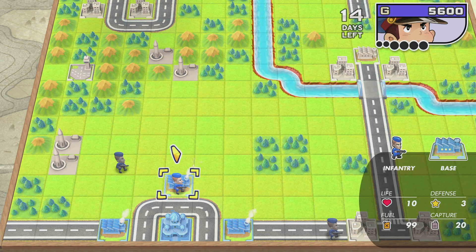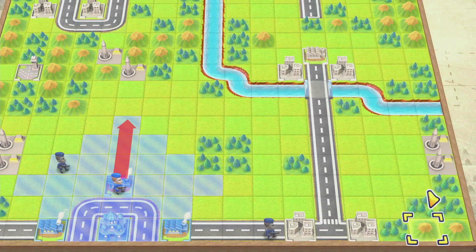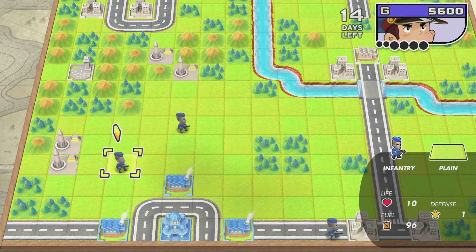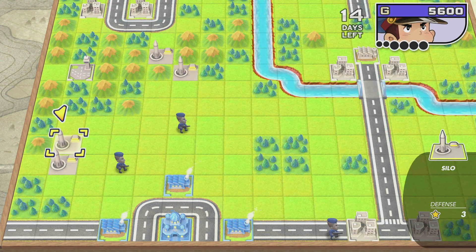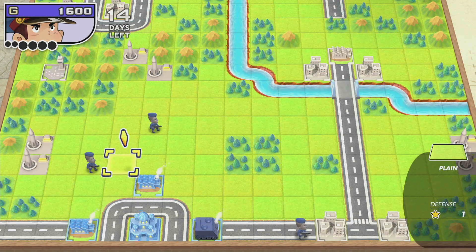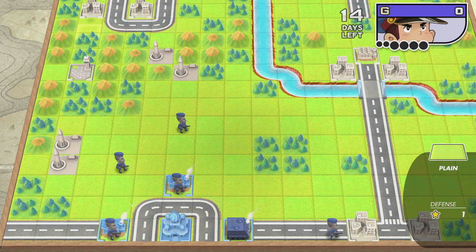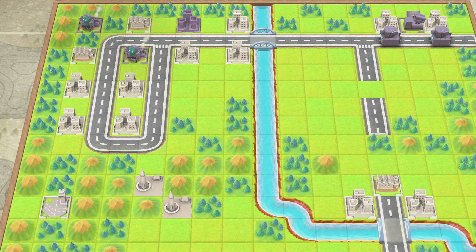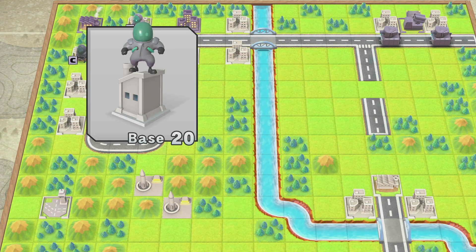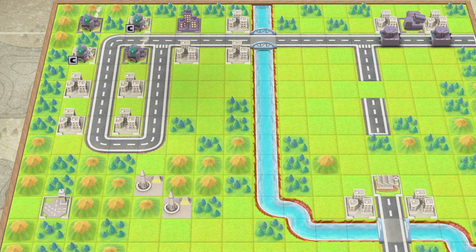I can build an APC which I think I will do. It's gonna take a couple more turns to get to the airport though. I might be harassing this guy and going to capture him. But I do wanna secure these silos. I might just fire this one. I'll build my APC and three infantry, fire this silo, go capture, and then probably harass the infantry up there so they can't capture.